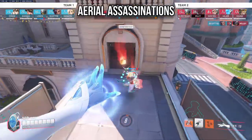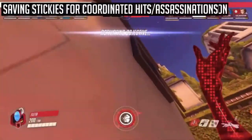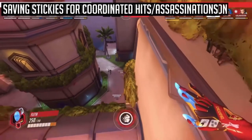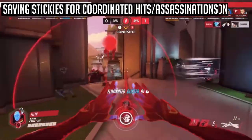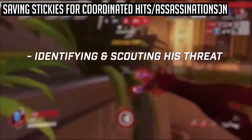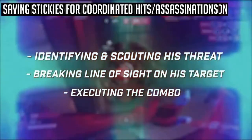You can do a funny aerial assassination and blow up a target from seemingly nowhere. Fletcher uses Flight to position high above the bridge, breaking line of sight with the enemy Ash. He scouts his target's position, drops as close as possible to make his stickies easier to connect, and follows up with a deadly focusing beam. The three things Fletcher did effectively were identifying and scouting his threat, breaking LOS, and executing the combo.